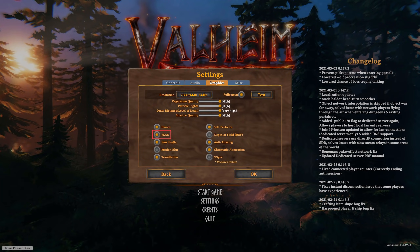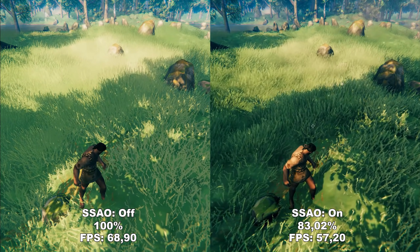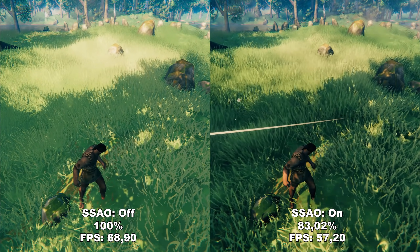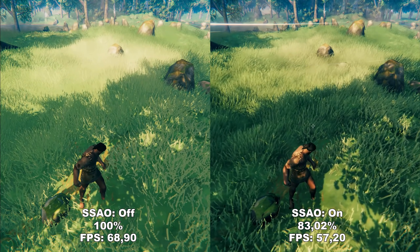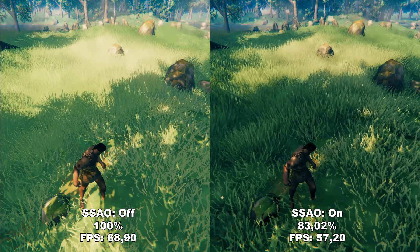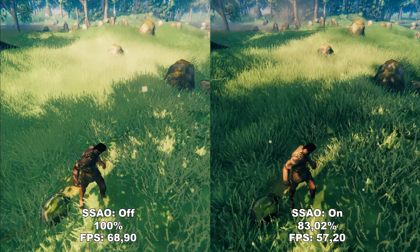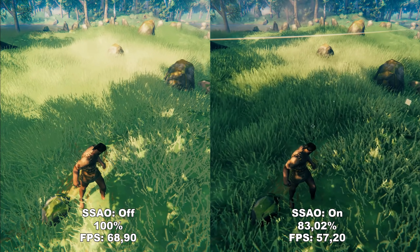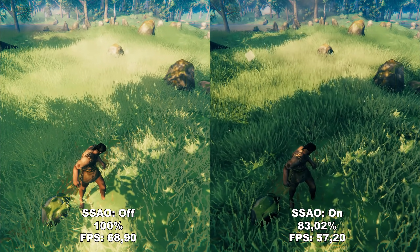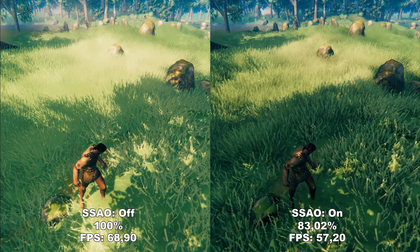Next up we have SSAO, or Screen Space Ambient Occlusion. SSAO simulates the impact of ambient light and shading around the edges of objects, increasing the realism of the game's shadows. This has a dramatic effect in this game. With it off, the game is incredibly bright — you'd have to turn down your monitor brightness to play without it. You do lose a lot of FPS having it on, but the game looks a lot better with it on. I would definitely recommend leaving this on.